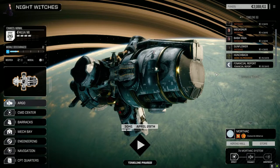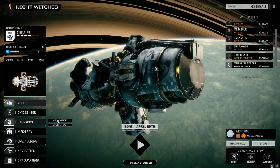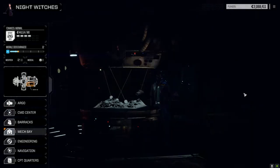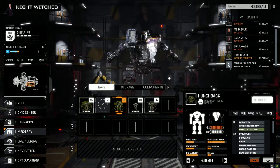Hey everybody, welcome back to another episode of Night Witches. Today is the Hunchback update day, so let's have a look at the mech bay. Hunchback 1G - it's the old version.